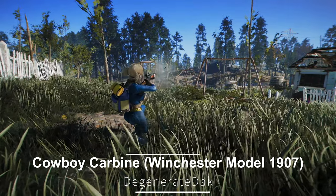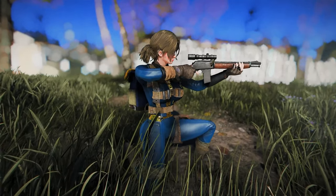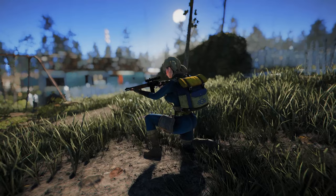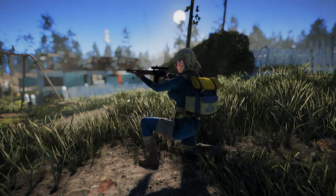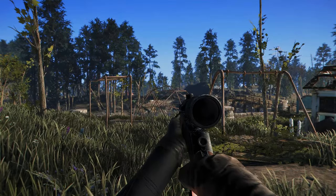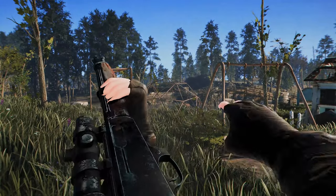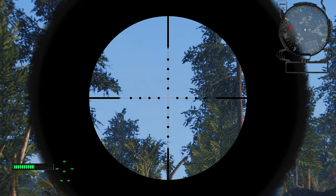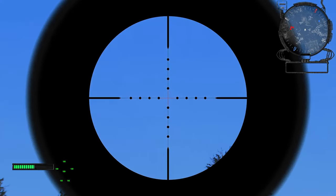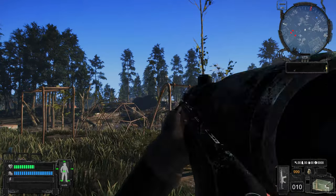Next up is Cowboy Carbine, Commonwealth Weaponry Expansion. This weapon adds a new vintage-style 357 Magnum Carbine. Based on the Winchester Model 1907, this mod introduces a new semi-automatic carbine with over 50 new attachments, custom models and textures, and custom animations. It uses 357 ammunition and appears on leveled lists in shops and in the hands of raiders, Minutemen, and some gunners after level 14. Additionally, you can loot three unique rifles in locations like SuperDuper Mart, Coast Guard Pier, and Fort Hagen.